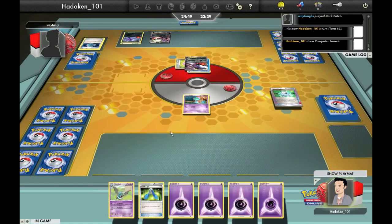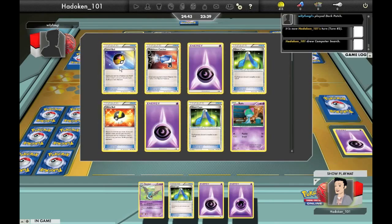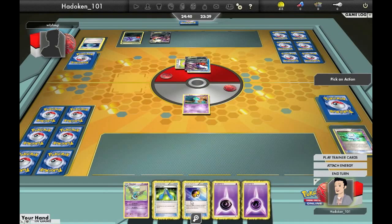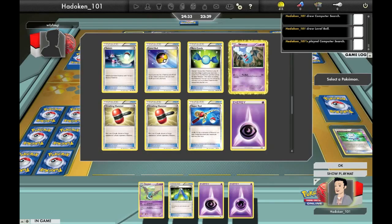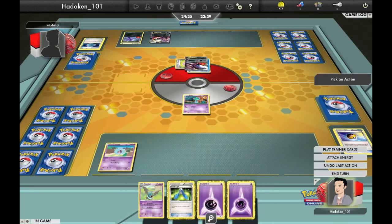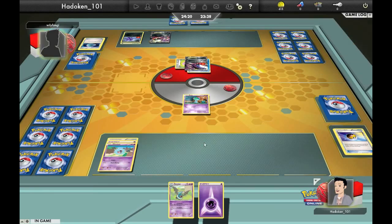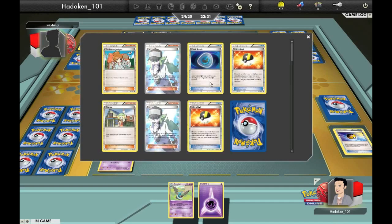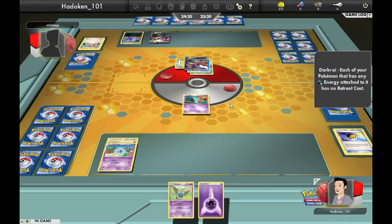He gets another Darkrai and is Darkpatching the Dark Energy he's discarded onto it. Then he's down to one card and I drew into a Computer Search, so we're going to have to play that because we need to get a Supporter — we'll discard two energies. But I get a Level Ball instead of an N. Why did I get a Level Ball? I needed to get an N or something. Basically the Woobats — I didn't have four of any type, just mixed ones. I wanted to try and mill him before he gets too many N's on the field.